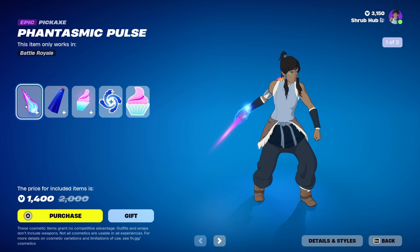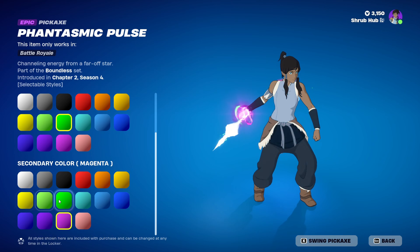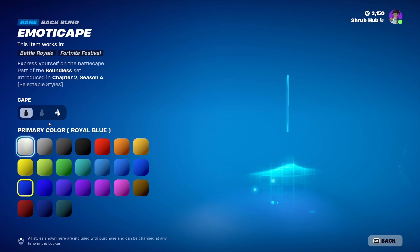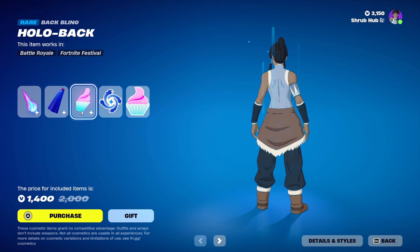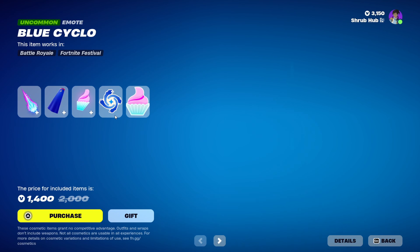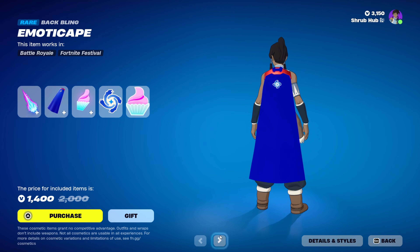Then we have the Hero Deer bundle. We have the Fantasmic Pulse here from chapter 2 — basically you can customise how the product looks and put two colours to combine them. It looks pretty nice. Then we have the emotic tape here from chapter 2 — you customise the tape colour, the trim top part, and you also put an emoticon in it. Then we have the Holoback backlink from chapter 2, season 4, and you put any emoticon you would like on it. It looks pretty nice. Then we have the Blue Cyclone emoticon and the Cupcake emoticon — they come with Holoback for Cupcake and Blue Cyclone for emoticapes, and you get all set links here.